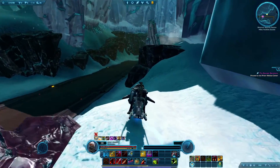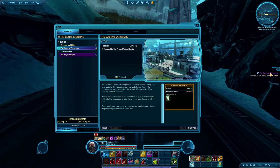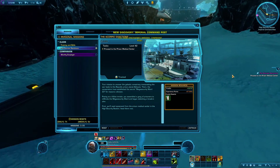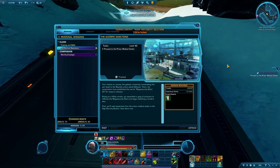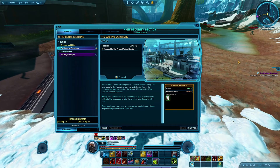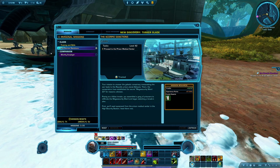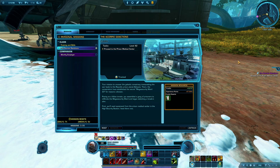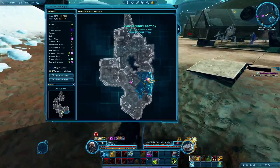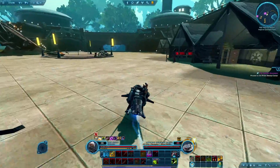Proceed to the prison medical center. Your mission to uncover the galactic conspiracy manipulating the war leads to the Republic Prison Planet Del Sarvis. There the conspirators have established a secret mega security Ward 23 for reasons unknown. Posing as a fellow inmate, you assembled a gang of prisoners to infiltrate the mega security ward and begin sketching a break-in plan. First you'll need equipment from the prison medical center in the high security section. Head there now - which is exactly what we're doing.